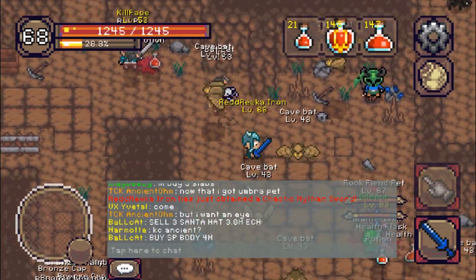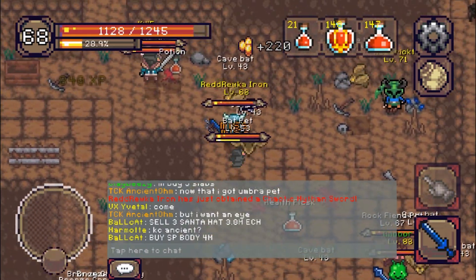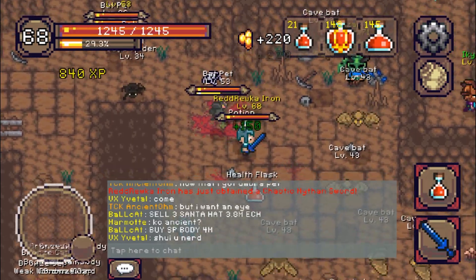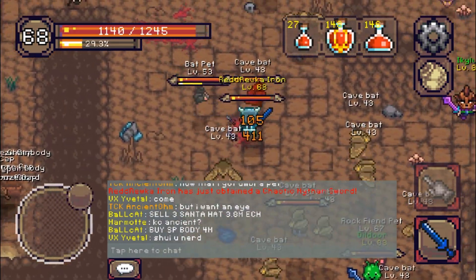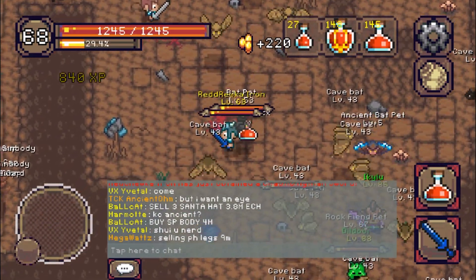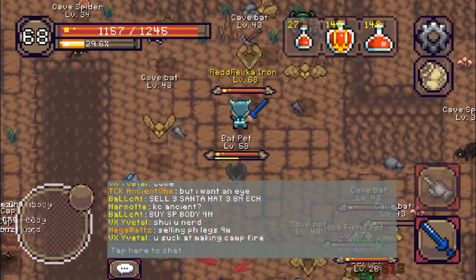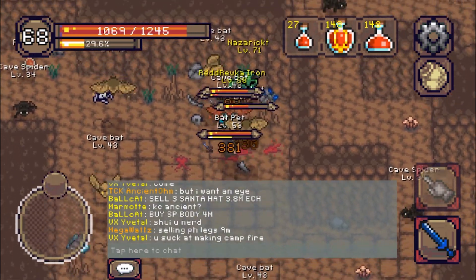In just 10 minutes of hunting cave bats, even when I was level 68, I got 30% experience, 40k gold — not counting the chaotic myth sword I found which sells for 150k — and over 100 medium potions. You can pull tons of bats at once with very little danger.